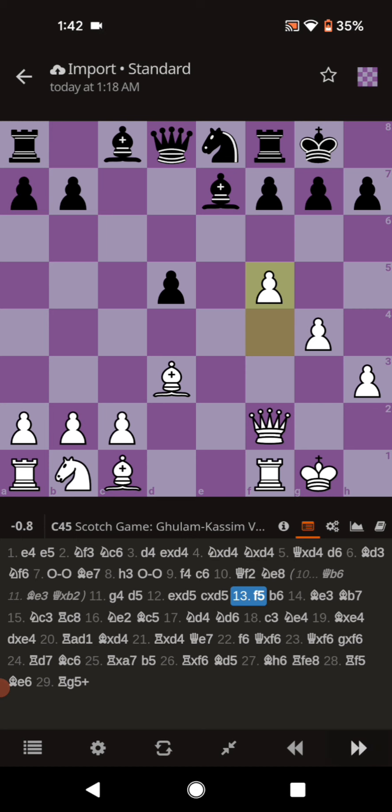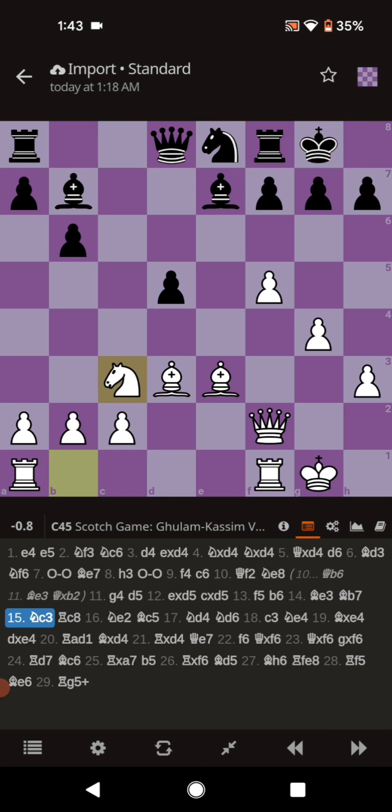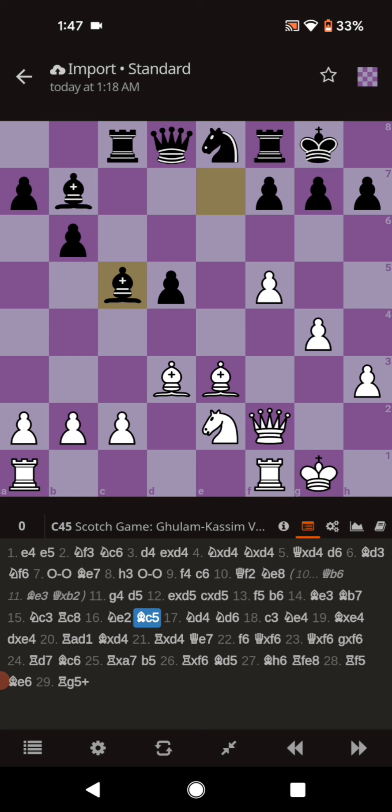The purpose of F5 is to prevent Black from playing F5 himself. Black switches to the other side and goes B6, looking to fianchetto the light-squared Bishop. White plays Bishop to E3, making a battery aiming at that freshly pushed B pawn. Black fianchettos the Bishop on B7. The Knight comes to C3 looking to maneuver through the E2 square. Black develops the Rook to C8 making use of the semi-open file, and White brings the Knight to E2 looking to jump to the 4th rank. Black brings the Bishop to C5, aiming at White's freshly placed battery, and White plugs up with the Knight on D4.